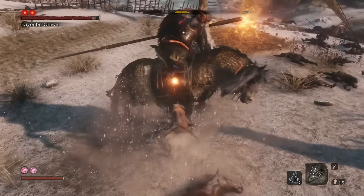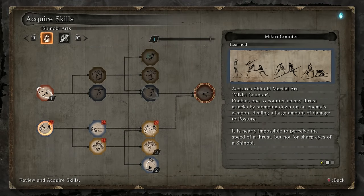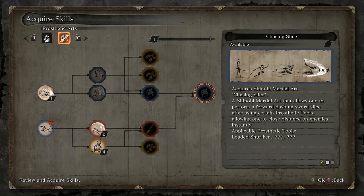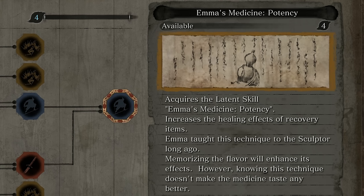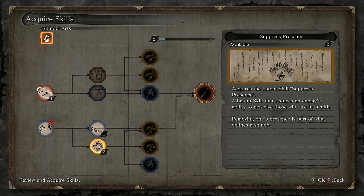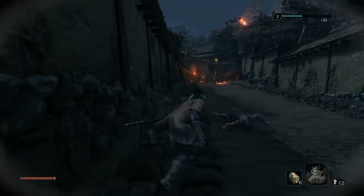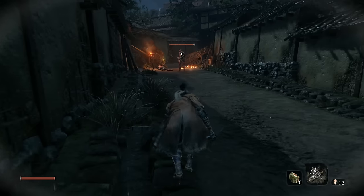More importantly, buying the grappling hook lets you then buy Emma's Medicine Potency, which boosts the strength of healing items and is obviously a huge help at stretching supplies further during more gruelling encounters. It's a vital upgrade. Back in the Shinobi Arts, I really like Suppressed Presence, as it boosts your stealthiness when you are crouched, which gives you better command of the battlefield. As mentioned in my first tip, being able to lure enemies away is so useful for evening the odds.